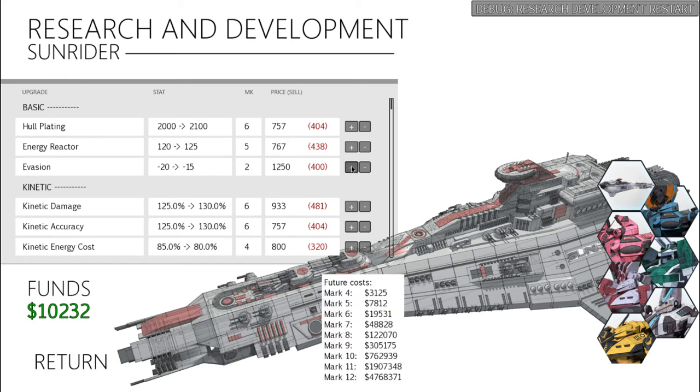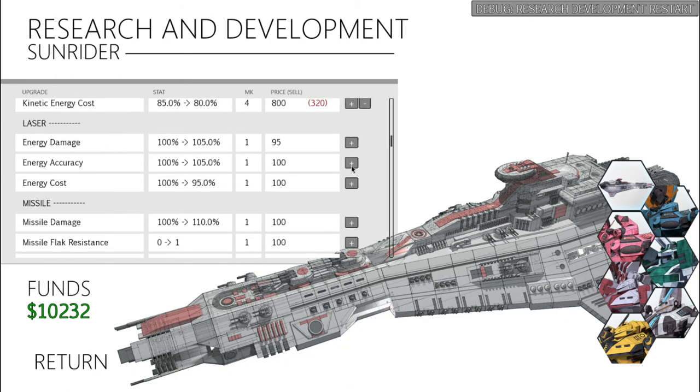As for the Evasion, I put 1 point into this because it was kind of cheap and it sometimes comes in handy — it helps you dodge torpedoes every once in a while. Sadly, due to the Sunrider's size, you're not going to be dodging too much, but that's going to lead us to the bottom.